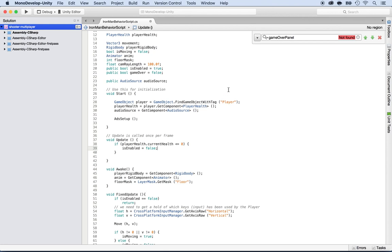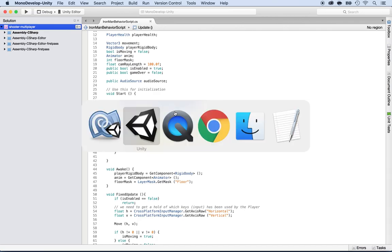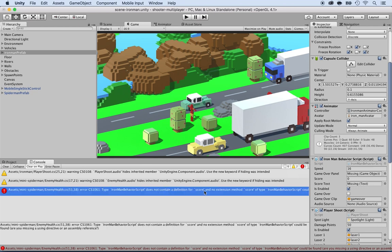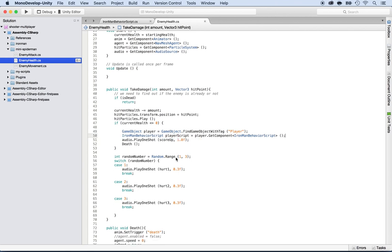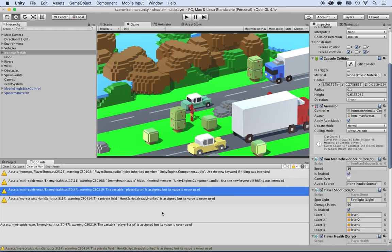Now I'm going to save with Command S and go back to Unity. I'll check the console — it's telling me that the score does not exist. I'll double-click to jump exactly to that line, then remove the score reference, save, and go back to Unity to see the next error. So far, no more errors — that's good.